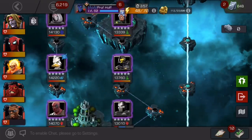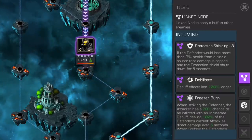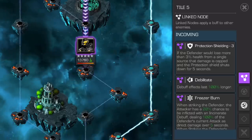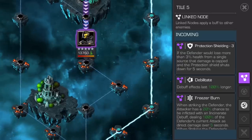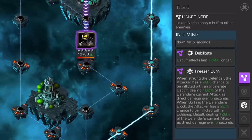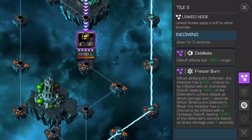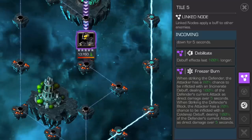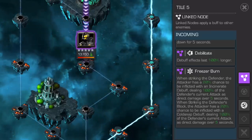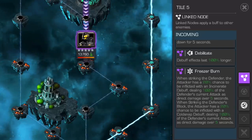Starting with what I noticed was Yellow Jacket, because we have that oh-so-fun node of Freezer Burn — it's back. If you don't know what Freezer Burn is: when striking the defender, the attacker has a 20% chance to be inflicted with an Incinerate debuff dealing 100% of the defender's current attack as direct damage over 5 seconds. When striking the defender's block, the attacker has a 20% chance to be inflicted with the Cold Snap debuff. You can avoid Cold Snap by just not hitting into his block, but most people are not immune to Incinerate damage. So this is the kind of BS node that unless you have somebody like a Red Hulk like I do, you're going to take some damage even if you're fighting perfectly.